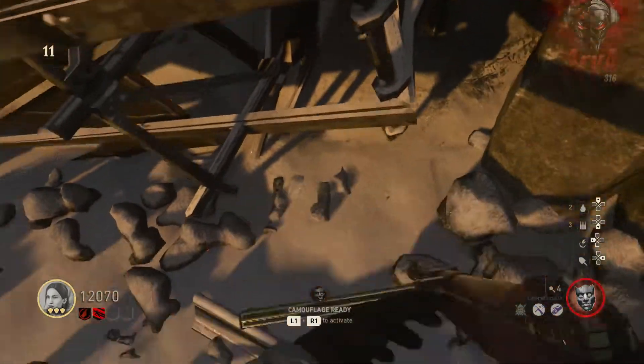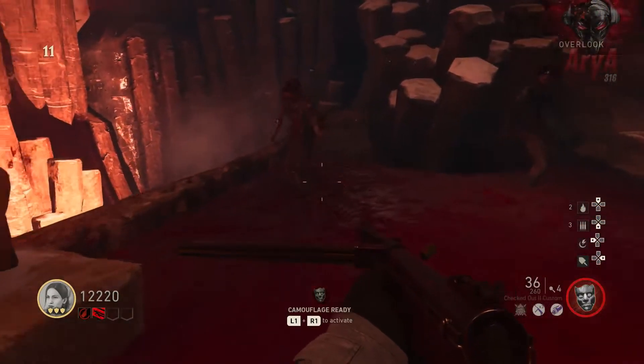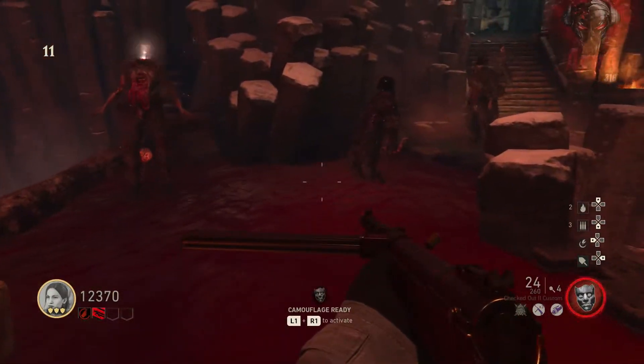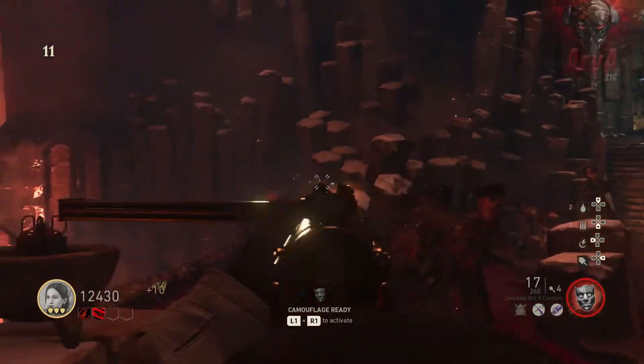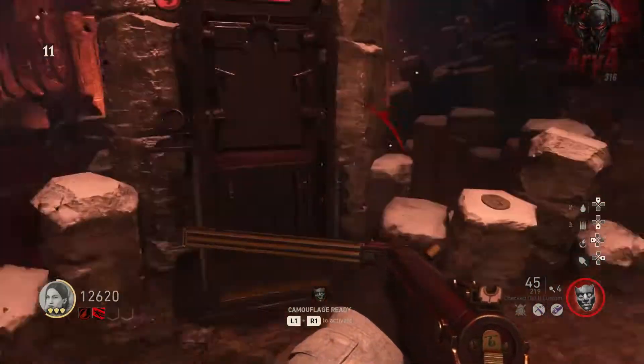For the first step, there's going to be a battery in the spawn room. You need to grab it and carry it all the way to the overlook and place it on this cauldron right here. Now you need to kill zombies while standing close to this battery. You'll know when you're done when the battery glows purple and it'll no longer take any souls.